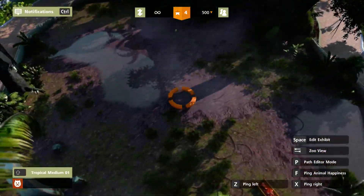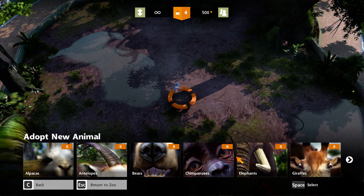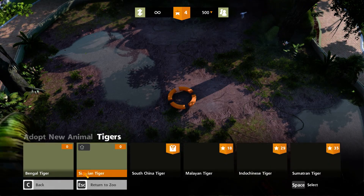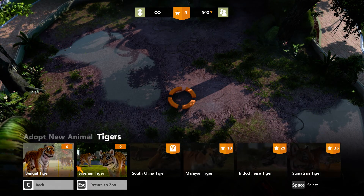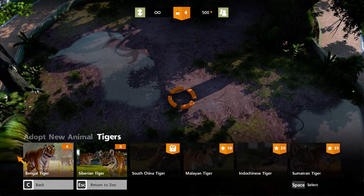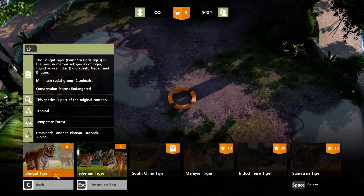Now it's time for the animals. As you can see there are many options, but we will just choose tigers. There are two options: Siberian tiger and Bengal tiger. Bengal tigers live in tropical, and you can see information about them by tapping shift on their photo. You can see tropical is three stars, which means they live in tropical.